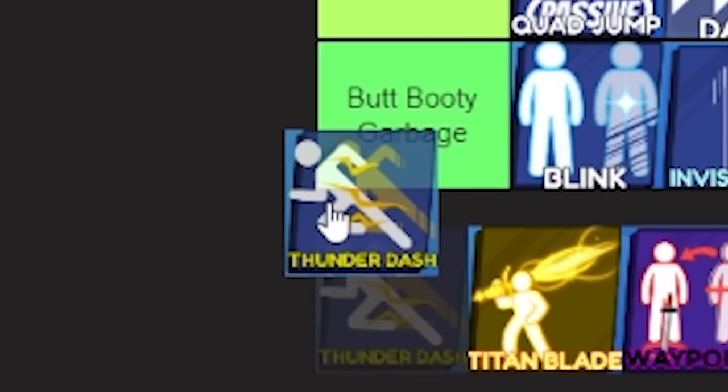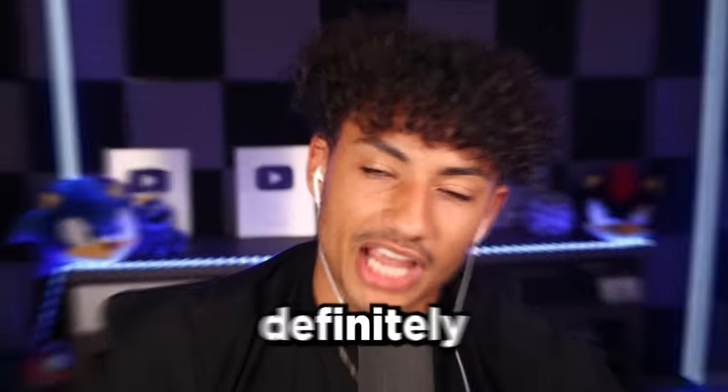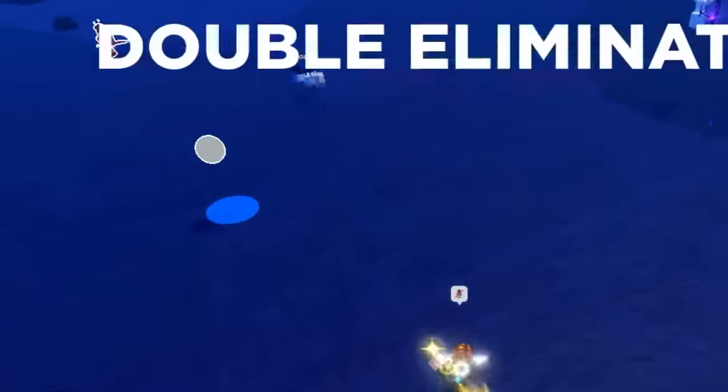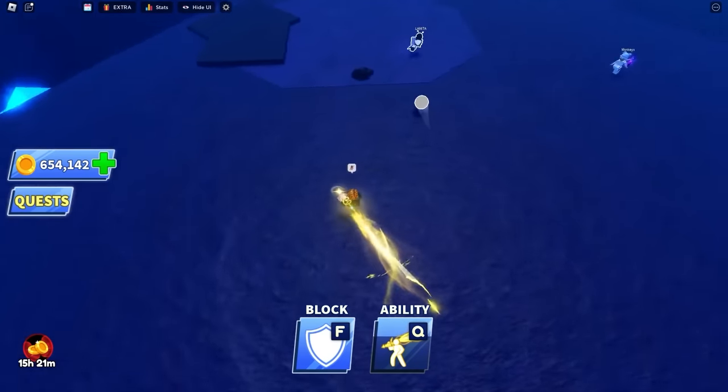Thunder Dash — yeah, Butt Booty Garbage. Next up is the Titan Blade, and this ability is actually definitely one of the best abilities in the game. It's really good. I would use it over Pull because this ability spawns a giant golden sword and you can hit the ball even though you're far away. It's actually really good.